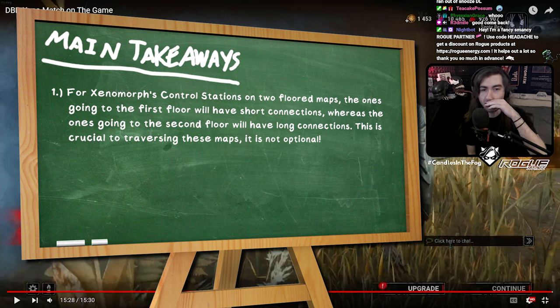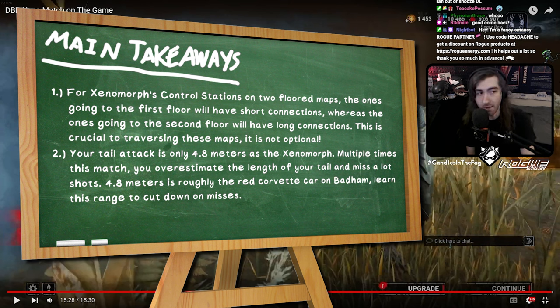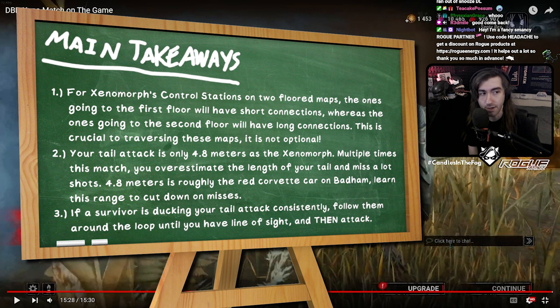Second takeaway: you seem to overestimate your tail attack's length a lot. It is only 4.8 meters — technically a little shorter than Nemesis even in tier one and two — and you go for some really long shots you have no chance of hitting. For reference, 4.8 meters is roughly the size of the red corvette that appears on Badham and MacMillan maps. Try to get more familiar with that length because, with the movement speed penalty for missing, you cannot afford to throw tail attacks willy-nilly. Third, when a survivor is ducking behind objects with bad collision, rotate them around to get a clear line of sight, then go for the tail attack.